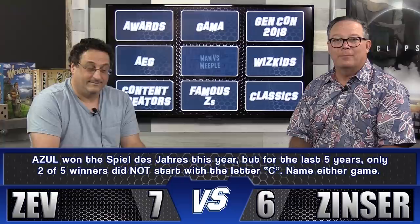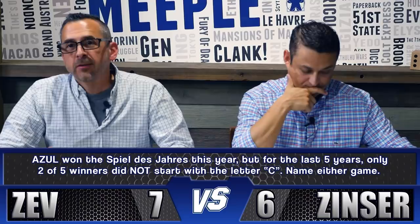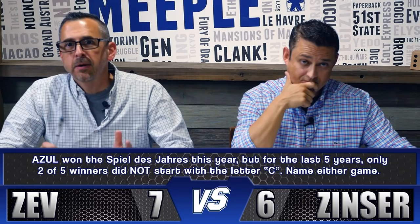Zev picks Awards. Question: we all know Azul won the Spiel des Jahres this year, but for the last five years, only two of the five winners did not start with the letter C. Name either of those two games. Zev goes for two points and answers Hanabi — correct! Score jumps to nine to six. King Domino would also have been accepted.